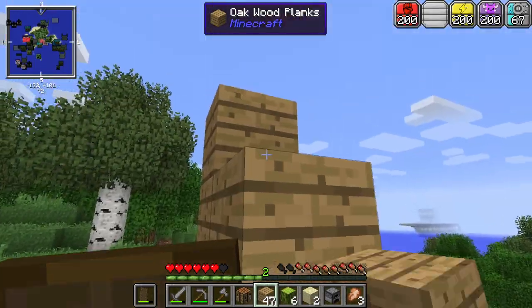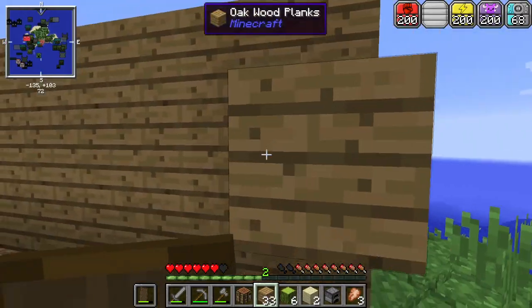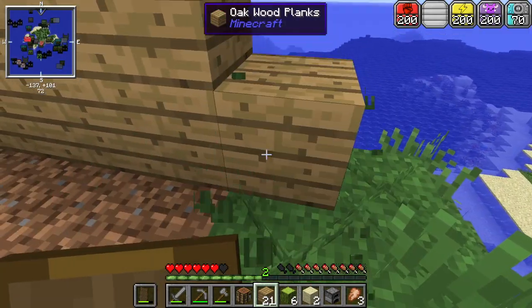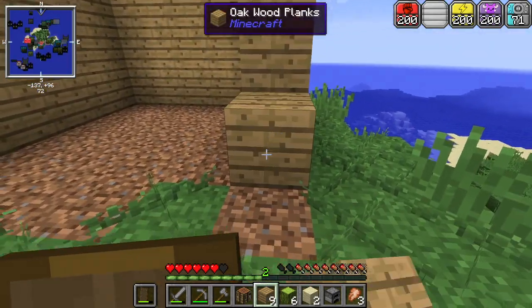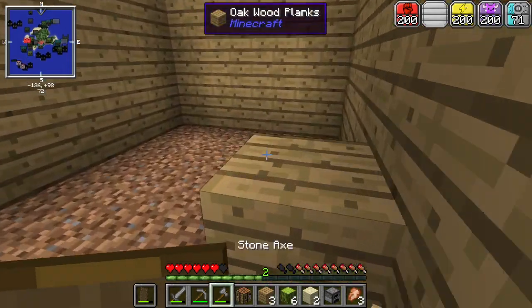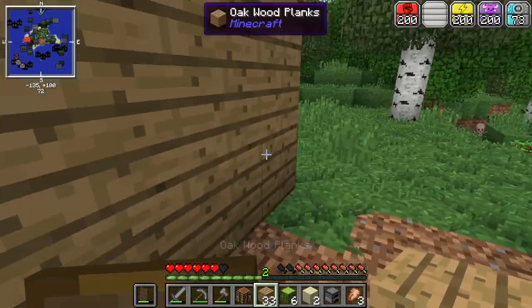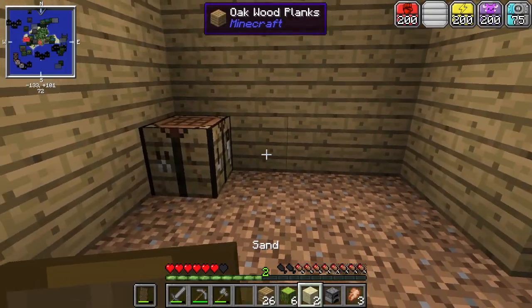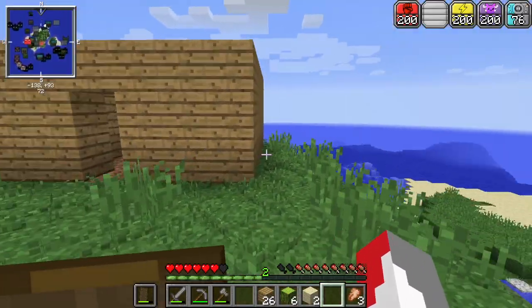The good thing about having Just Enough Items is we can look up recipes easily — not that I would cheat things in, but if we get screwed over by a glitch I can fix it. That usually doesn't happen too much but you never know. Glitches are glitches. Okay, we've made a box kind of — let's get more wood quickly. We'll make a house frame. This is my house — there are many like it, but this is mine.